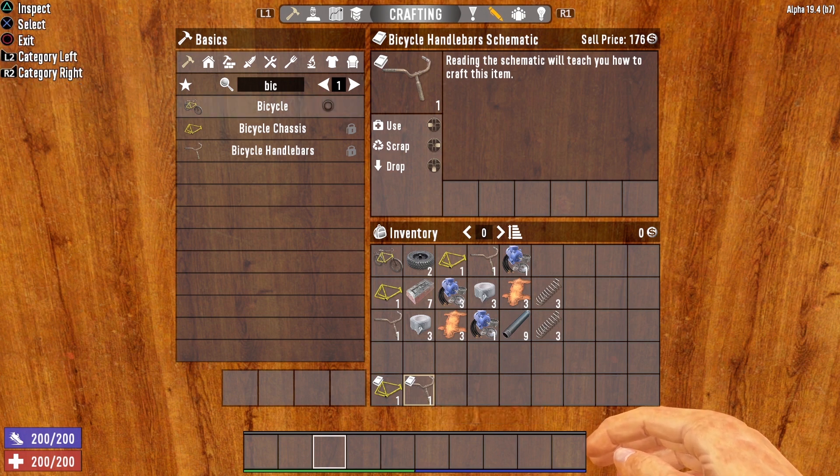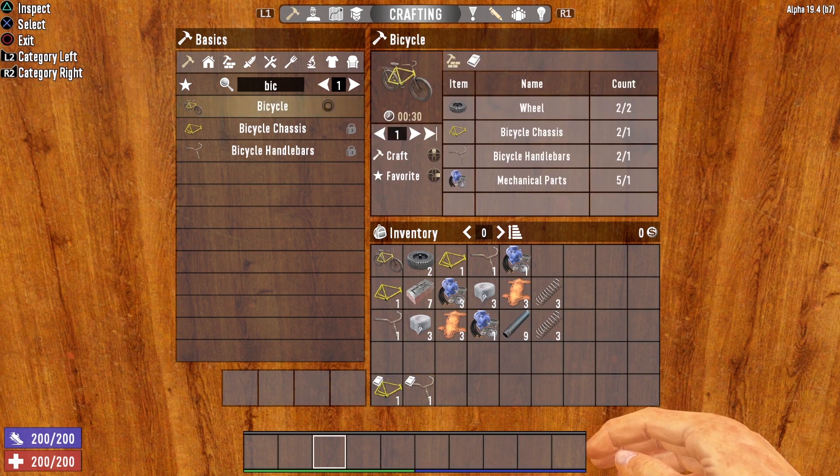Another interesting point is you do not need a workbench in order to craft the bicycle. The bicycle is the one vehicle that you can actually craft in your inventory. As long as you have the items on hand, you can go ahead and craft up a bicycle, no problem whatsoever.